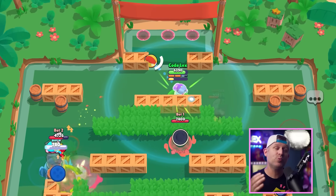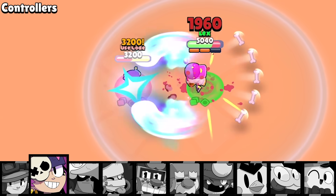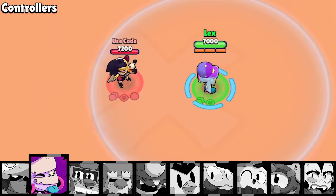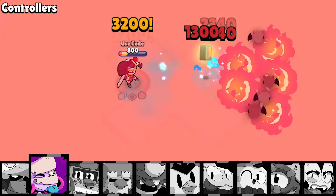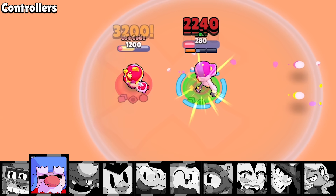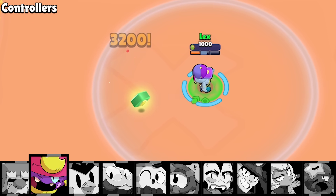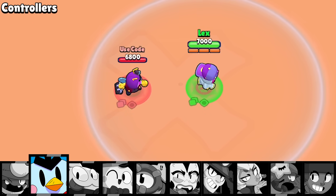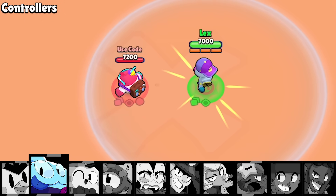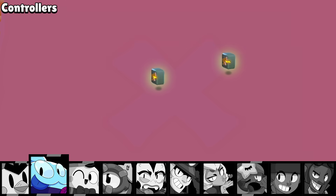That all being said, if you wander into the grass and meet a tank that's ready to go, it's most likely not going to end well for Shade. But tanks aren't really his main prey, so let's see how he fares against the controllers. The controllers aren't known for putting out a lot of damage — except for Bo, who is more deadly than people give him credit for. There are some like Nita who in the right place do high damage, or Griff who can burst down pretty much any brawler around.